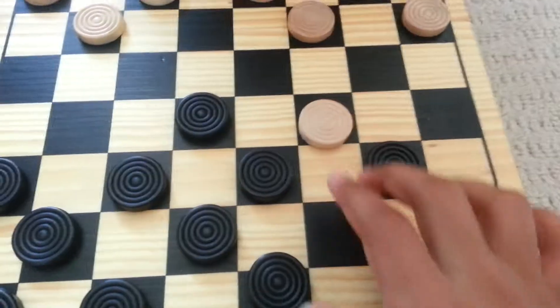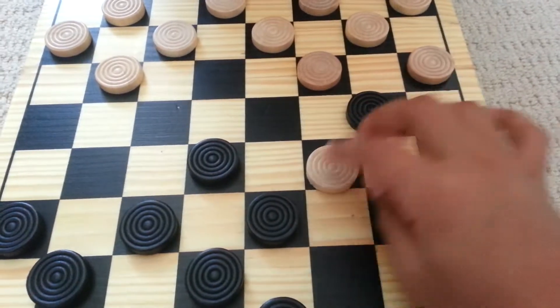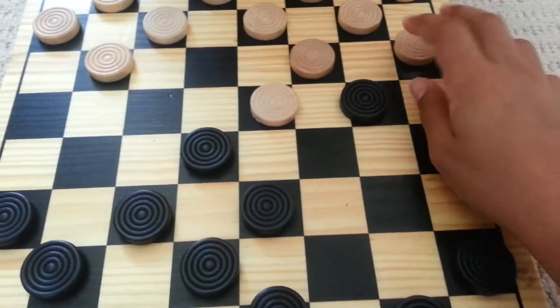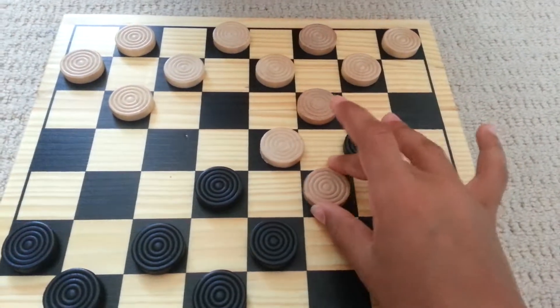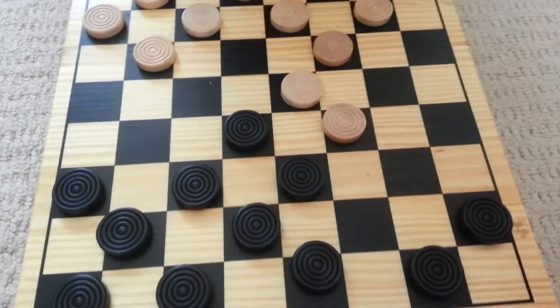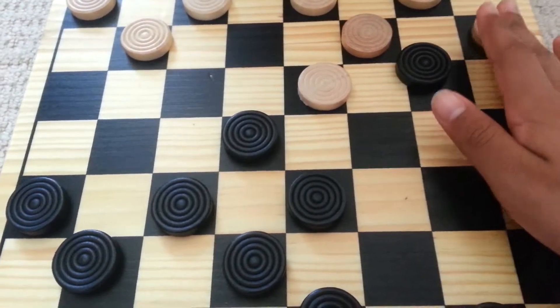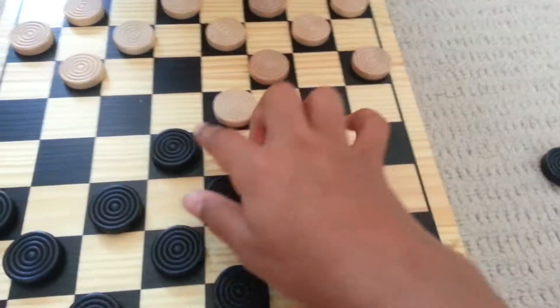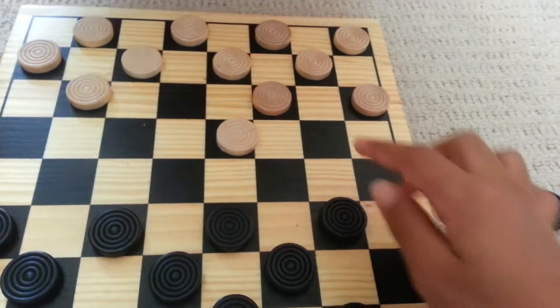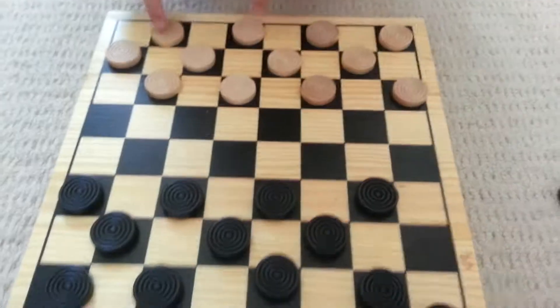Because if I were to move here, he can go over there. And if I were to move my person over here, he will be able to go over here and jump me, which would mean he would take one of my pieces and I lose one of my checkers characters. So we're going to put all those people back and set up checkers again, and we're going to show you how to play.